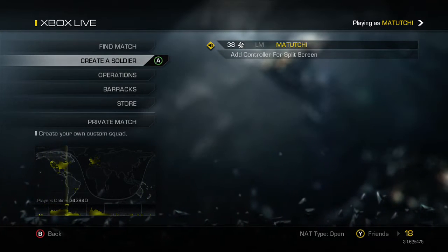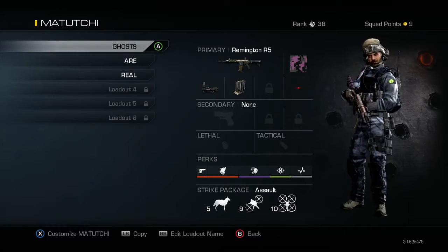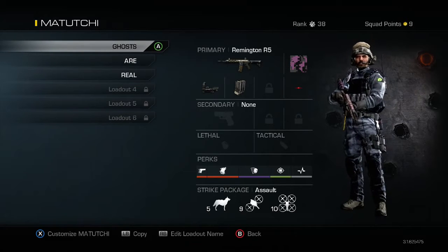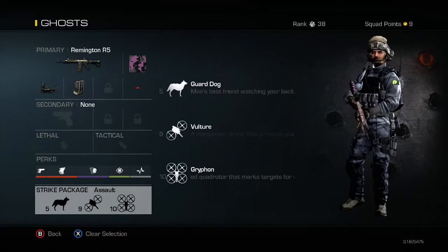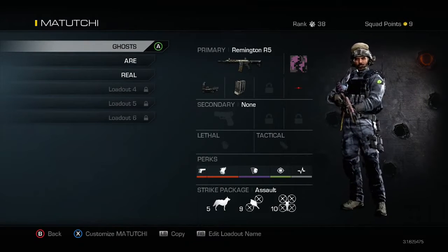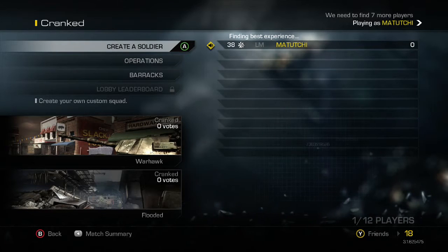Just gonna show you what classes I'm running. I'm rocking the Remington R5 - it's an absolute beast with the red dot sight, 50% more ammo clips, and I haven't got a secondary, haven't got a lethal, haven't got a tactical - I've just gone for more perks. I'm running the strike package with the assault streaks at number 5 which is the dog, 9 which I believe is the Vulture, and 10 which is the Griffon - it's like a quad rotor that can detect enemies on the ground shooting missiles. I'm gonna jump into a game playing some team deathmatch on Cranked.